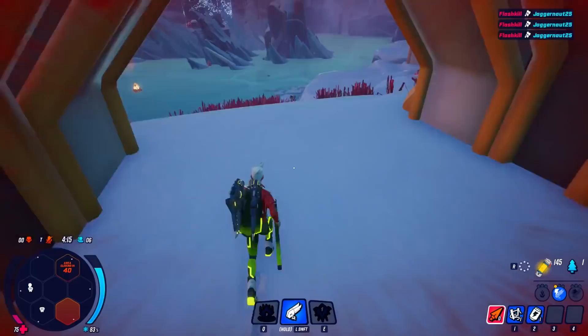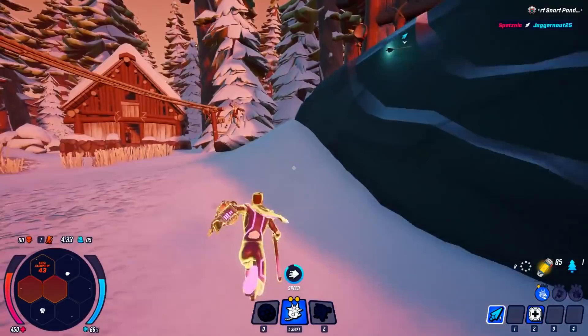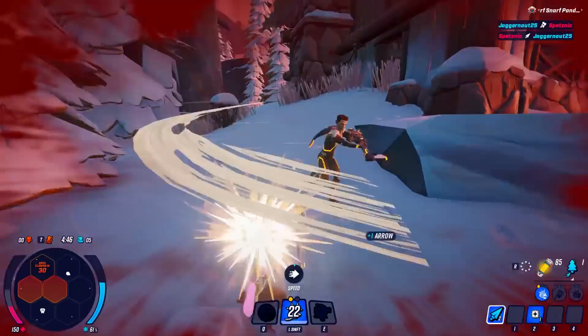Darwin Project's differences shine best when you run into another player and set off into an epic duel of reflexes. A fight that would usually only last a second or two in another Battle Royale game feels more like an extended chess match in Darwin Project. There are no guns to use, and each strike with an axe or arrow sends players flying backward, allowing for counterattacks.